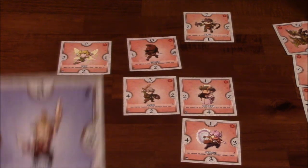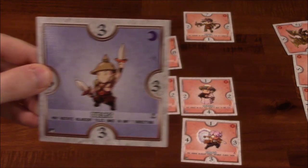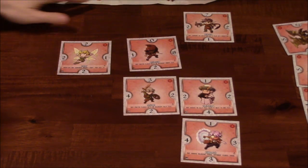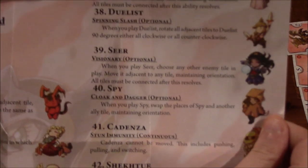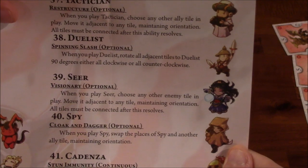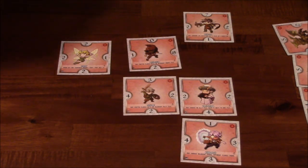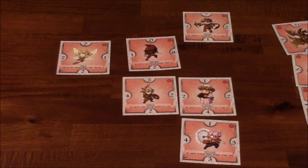I'm going to take the duelist. The duelist says 'may rotate adjacent tiles once in any direction.' I wonder — can I rotate just one or two, or do I have to rotate all of them? Looking it up: when you play duelist, rotate all adjacent tiles to duelist 90 degrees, either all clockwise or all counter-clockwise. So it's all of them — I can't just choose one that's adjacent, I have to rotate all of them. Sort of like the dragon, only I'm keeping them there but rotating them clockwise.